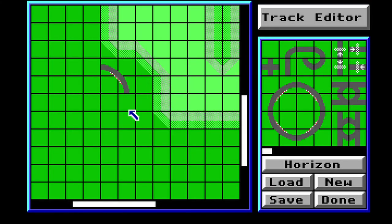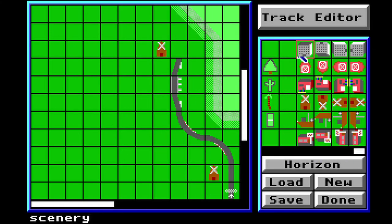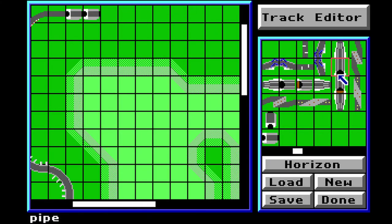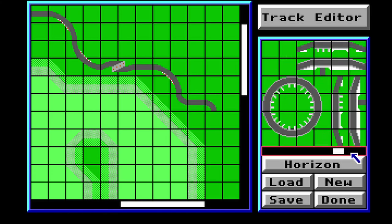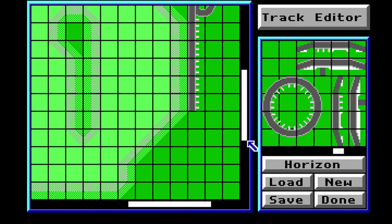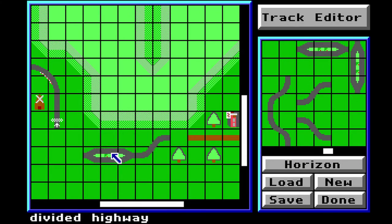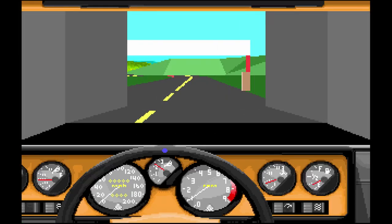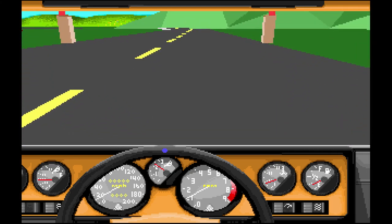We have a track editor here. You can actually make your own tracks with a simple little grid layout, and you've got access to all the little sections of track that you can just place down. It's actually really easy to use, and you can save those tracks and play them in the game. I'll put a link to the track I made if you have this game and want to give it a try.